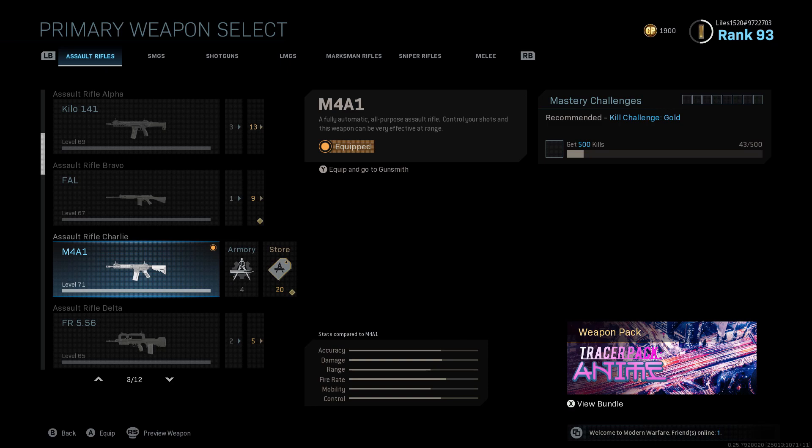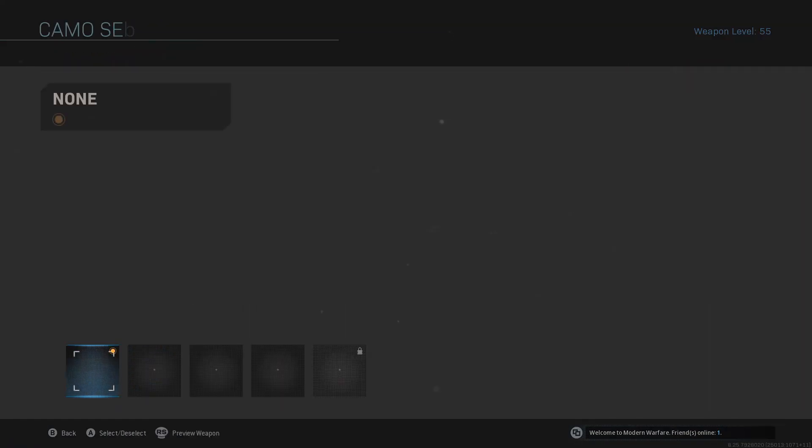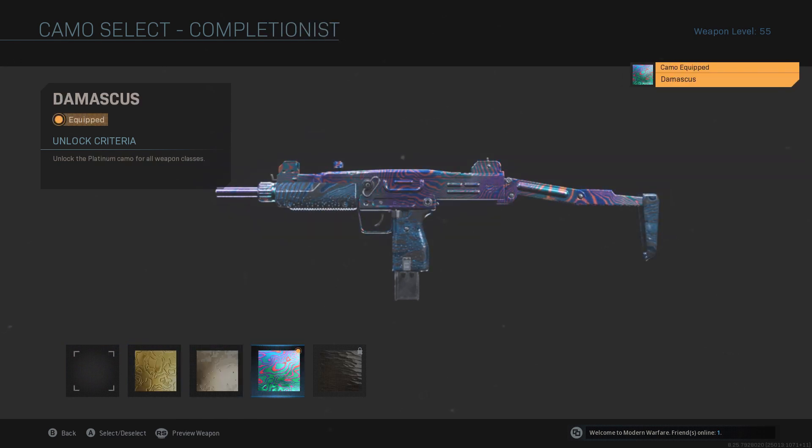Go over to SMGs, go to the Uzi, and I'm just going to throw Damascus on it because I like the way it looks on the Uzi — it just covers it all up nicely.